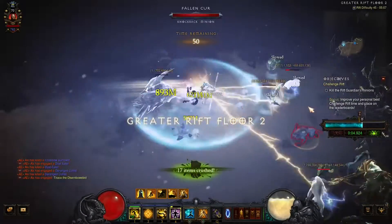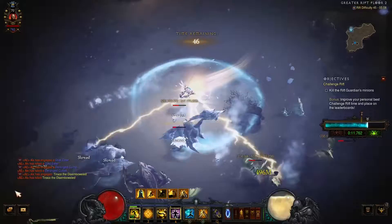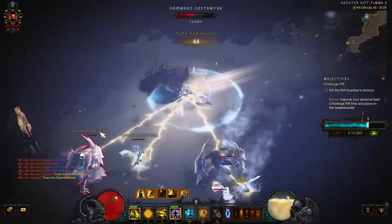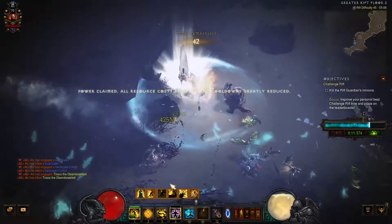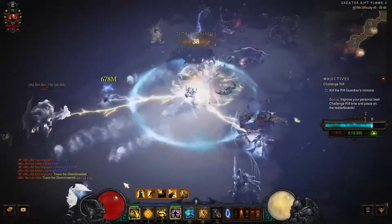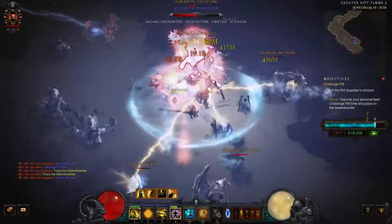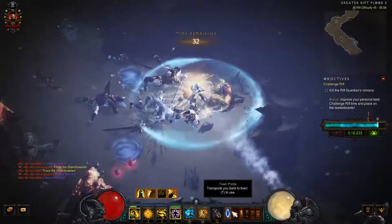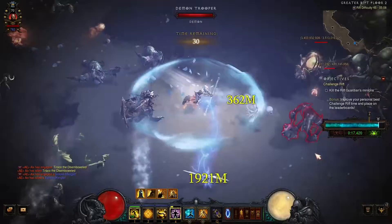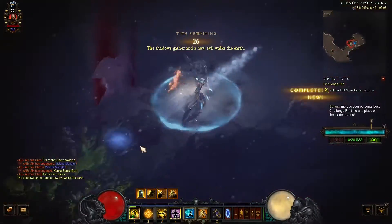Just hold right click down, everything refreshes itself. Keep mantra up. There's the first pack in the next floor, then we got another pylon — it's channeling this time. You see the one talent, the sweeping strikes — they refresh themselves automatically. Another blue pack, everything is one shot. This is basically similar to last week's challenge rift without the annoying part that you have to dodge stuff.